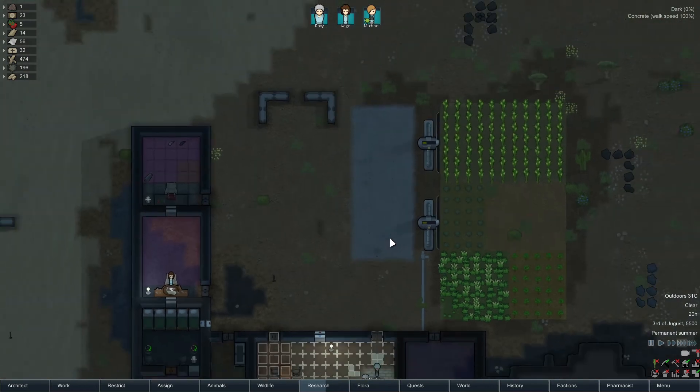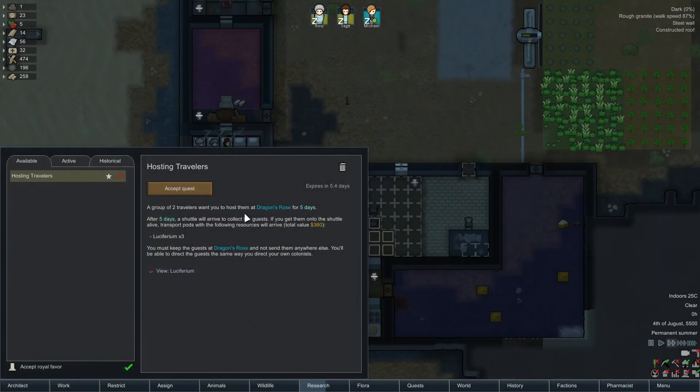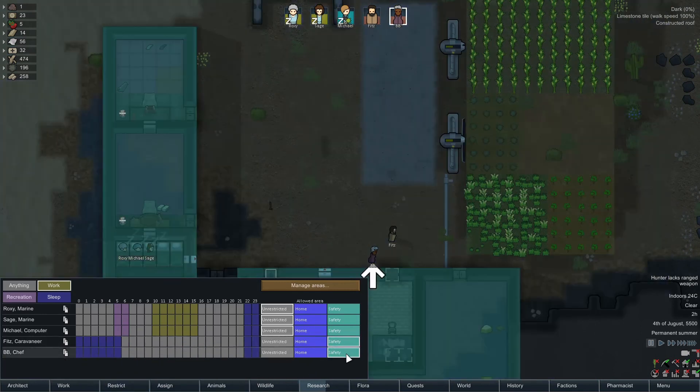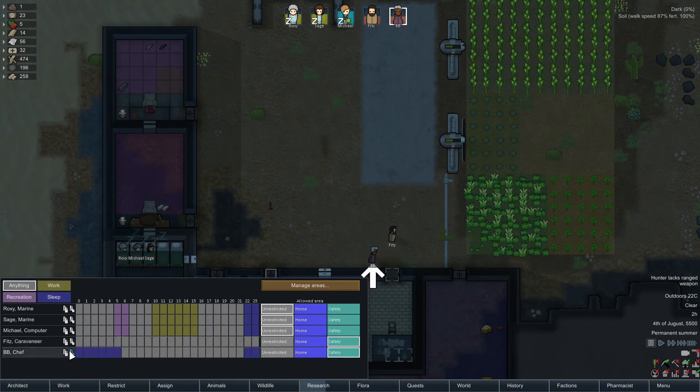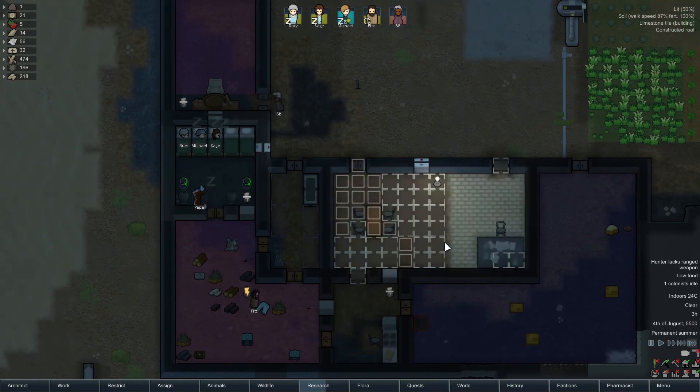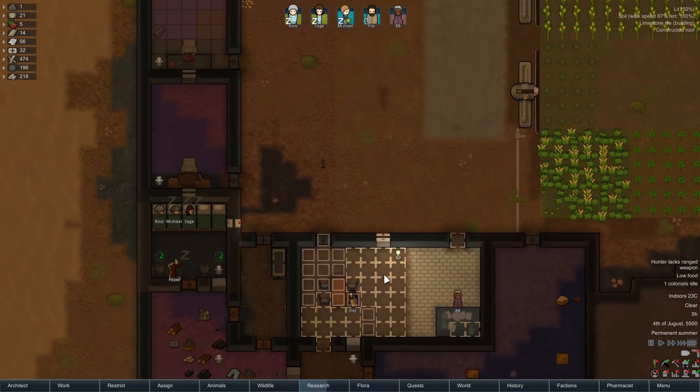We have a quest: a group of two travelers want you to host them at Dragon's Rose for five days. After five days, a shuttle will arrive to collect the guests — if you get them onto the shuttle, live transport pods with three Luciferium will arrive. We will accept this quest because the Luciferium is good for trading. We'll restrict them to the safety zone and let them help out with hauling, researching, and whatnot — they're making themselves useful.